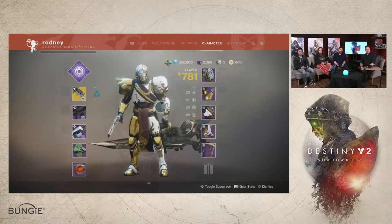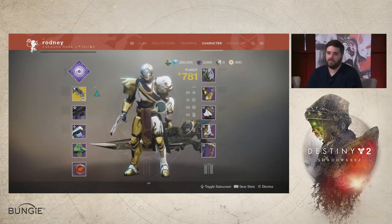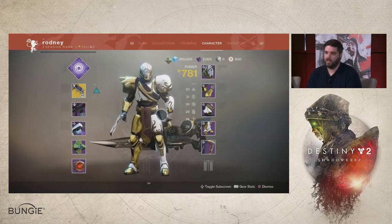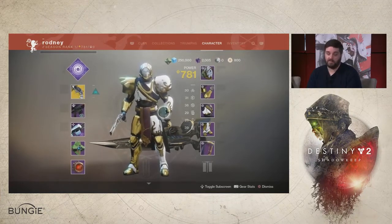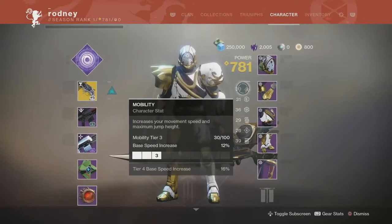One of the first things you'll notice is that with Armor 2.0 we're reintroducing intelligence, discipline, and strength — the three stats from the first Destiny game — which will now sit alongside mobility, resilience, and recovery from Destiny 2. Those stats now, instead of scaling from 1 to 10, will scale from 0 up to 100. If you tooltip over them, you can see we've added information about what each stat does and where you're at on that 0 to 100 scale.